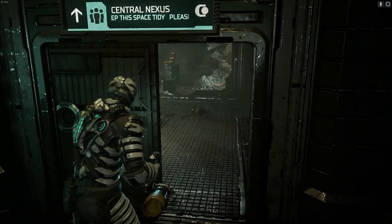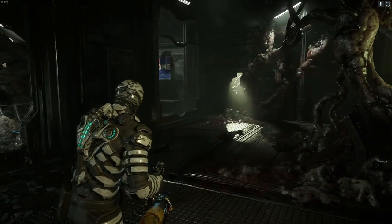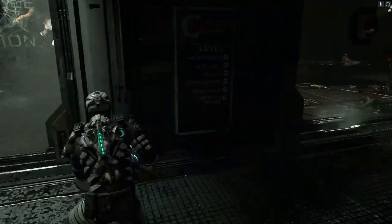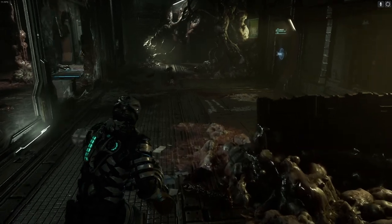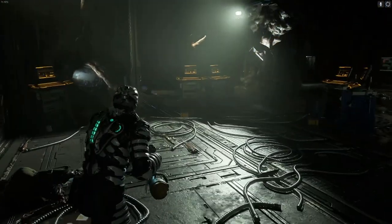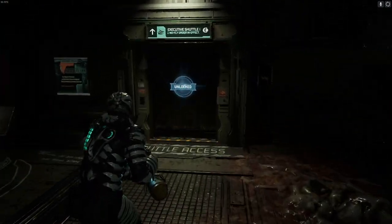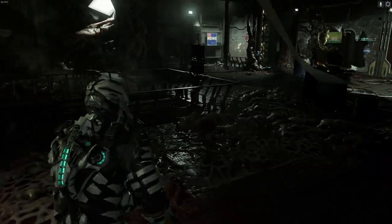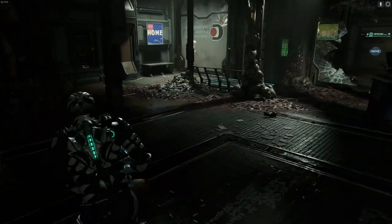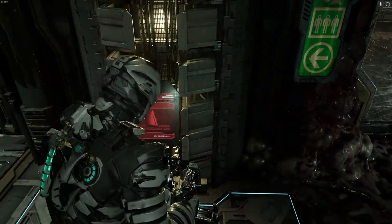Hey guys, welcome back to Dead Space. When we last left off we were exploring and trying to find a way back up to the crew quarters so we could actually stick the marker fragments where they need to go. Let's keep looking — we know we need to get to floor three and the executive shuttle, which we don't need to get to anymore.